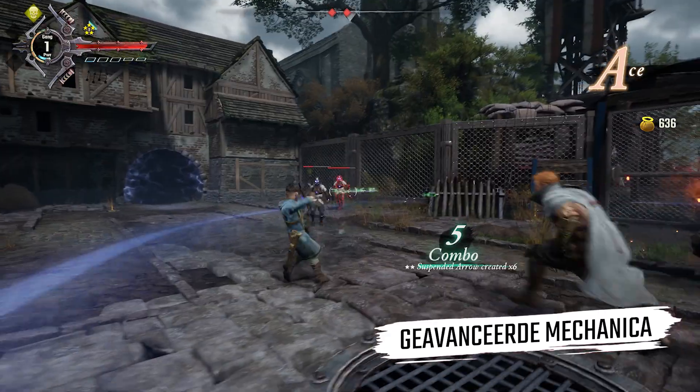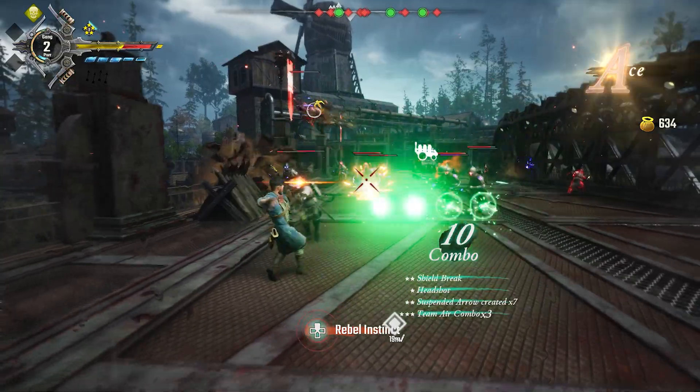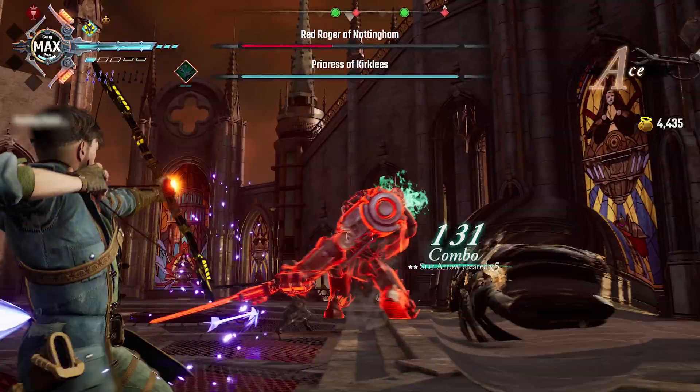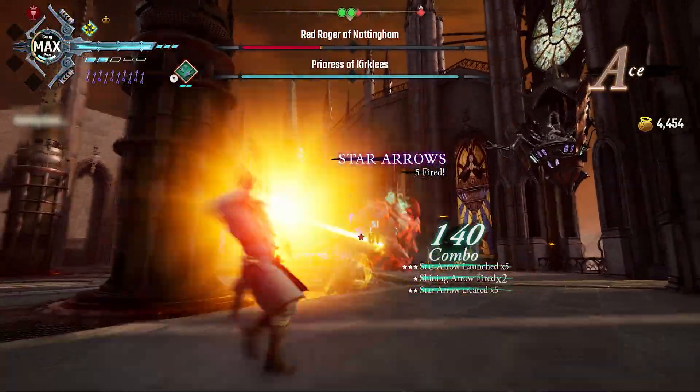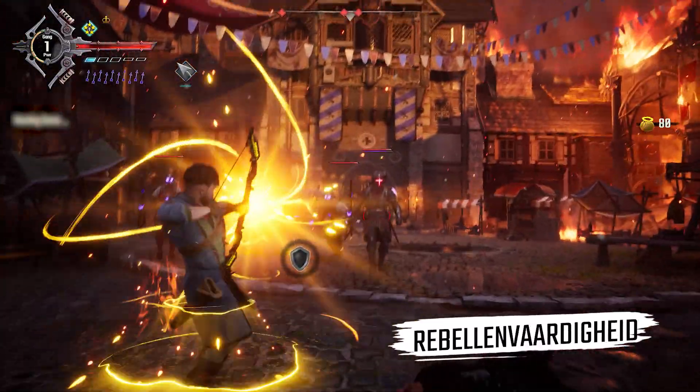Robin's advanced mechanic is a combination of what we call Star Arrows and Shining Arrow. By doing specific actions, Robin makes Star Arrows spawn on the field that will home in on any target hit by a mighty Shining Arrow, which deals extensive damage.